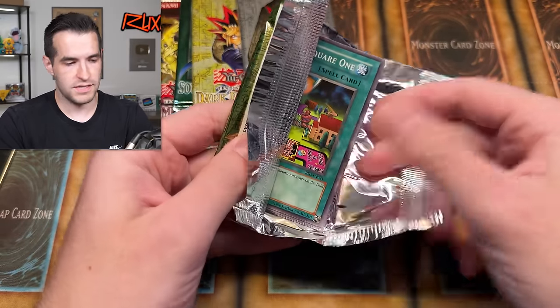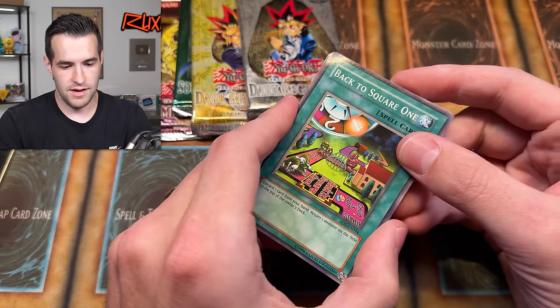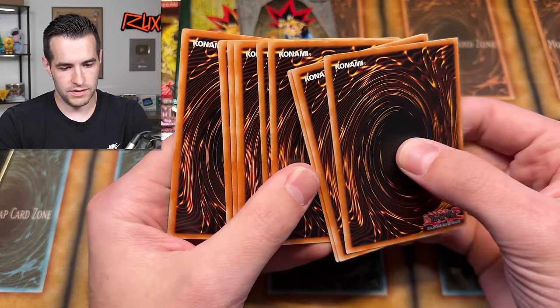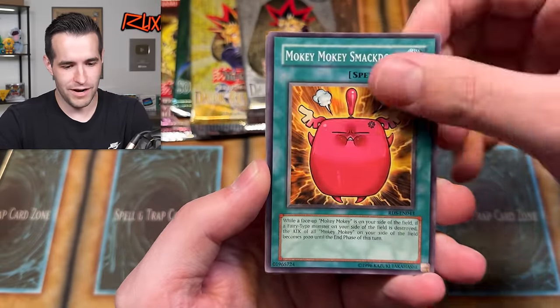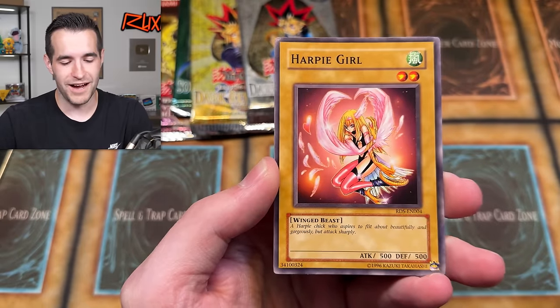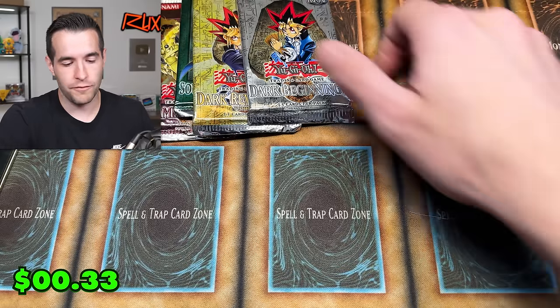Rise of Destiny pack — oh, that's a little beat up. The whole pack has been damaged. Creator Incarnate, Element Saver, Moki Moki — these are pretty beat up. Zings and Hoo. Hopefully it's just this pack. Harpy Girl and Ultimate Insect — we did get an ultimate, everybody. Not the ultimate we're looking for, but that's fine. Let's alternate and go to Dark Revelation before Dark Beginning because Dark Beginning is older.